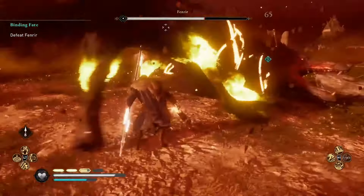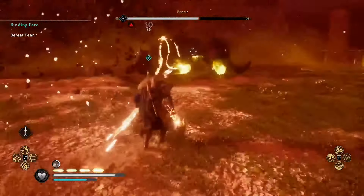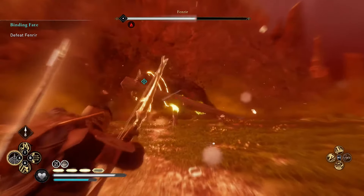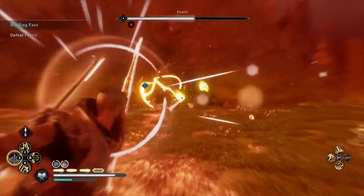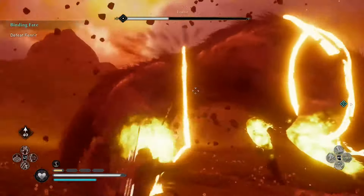It is imperative that you head into this fight with full rations and full arrows, but there are also a lot of rations and arrows that you can pick up off the ground. If you're below at least level 200 you'll definitely want to be going in fully equipped, as he'll be able to knock you out in just a couple of hits.